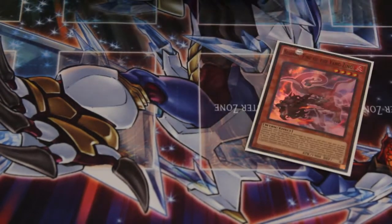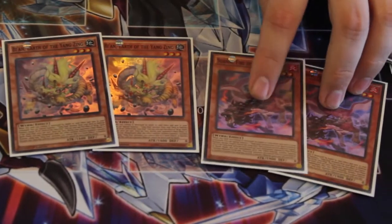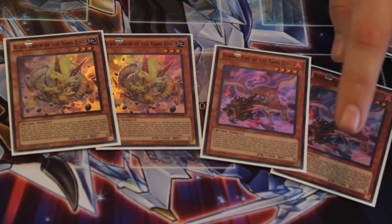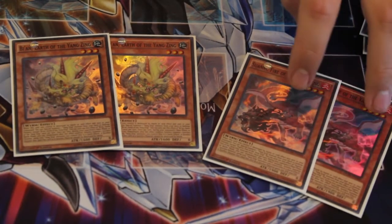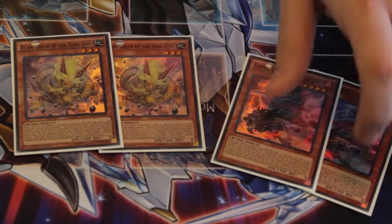Next up, two Swanny and two Bien, because you've got to have the full array of monsters. Swanny is the level four, Bien's level three. Whenever they die, they summon a Yang Zing monster in defense position. Synchro monsters summoned with Swanny's effect gain 500 attack and defense, and synchro monsters summoned with Bien can't be destroyed by battle.